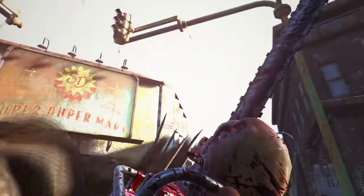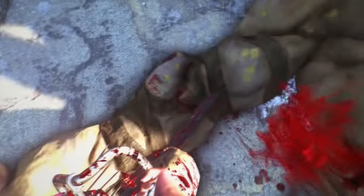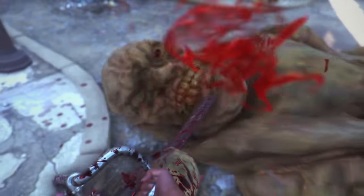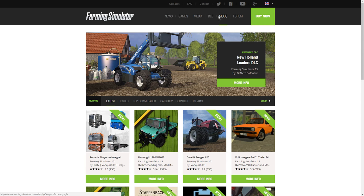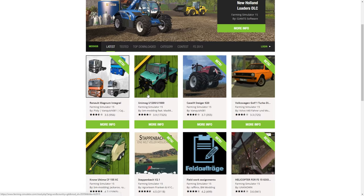We're going to be talking about exactly what is so different about these two games' modifications that make Sony say, 'No, you're not having PlayStation 4 mods on Fallout 4 or Skyrim.' So let's first take a look at Farming Simulator and what mods this game has to offer. Here you can see that I am on the Farming Simulator website, and I have clicked on the mods option at the top right here, and we're just going to look at what kind of mods this game has to offer.